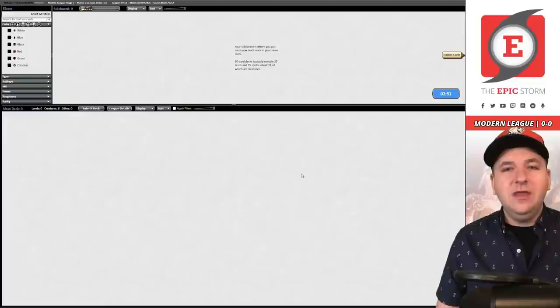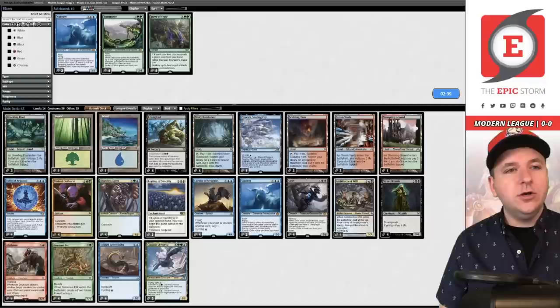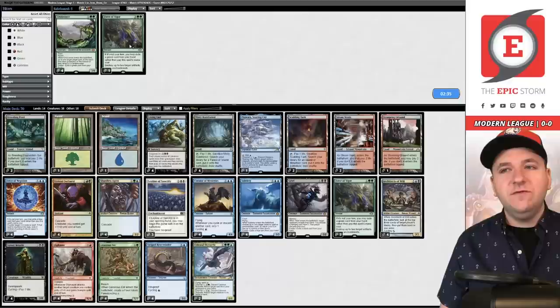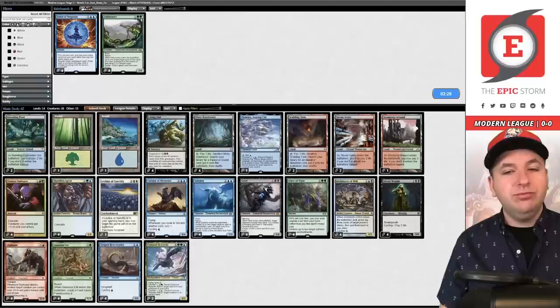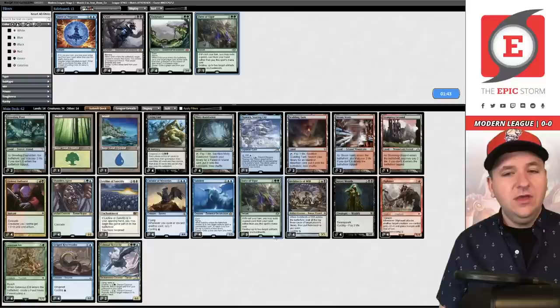Generous Ent looked so good there. For sideboarding in this matchup I like Ley Lines for their discard, Subtlety hits Dauthi Voidwalker, and Force of Vigor handles Ley Line of the Void. We're at 71 cards so we need cuts: Force of Negation comes out easily. After also boarding out Grief and shaving a Force of Vigor and some Arc of Attaxes, we get down to a reasonable number.